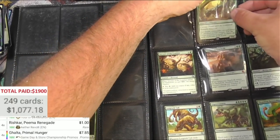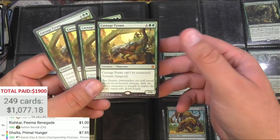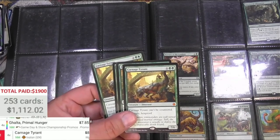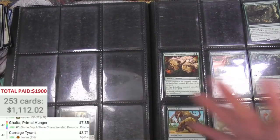Oh my gosh, here we go — Carnage Tyrant, the big implacable death lizard himself. $8.71 — four of them. Very nice, alright so we're getting there.